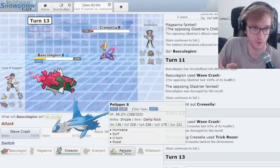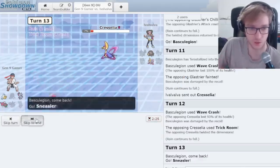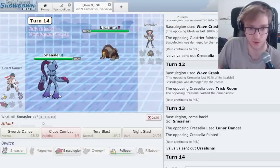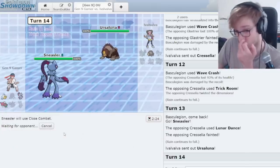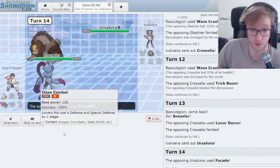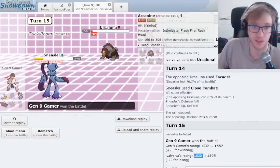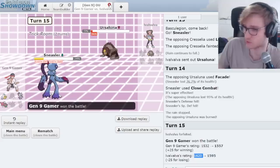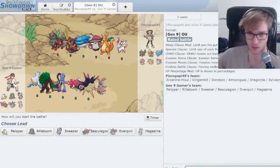So Cresselia has lived — interestingly. I go Sneasler. Lunar Dance — what's that about? Close Combat. They don't have their Facade boost, they don't have their Guts boost. They could be Choice Banded. Facade is not going to KO me. I've won the battle. I saw Finchinator post something similar on Twitter, actually.